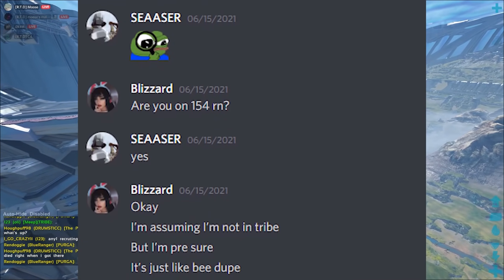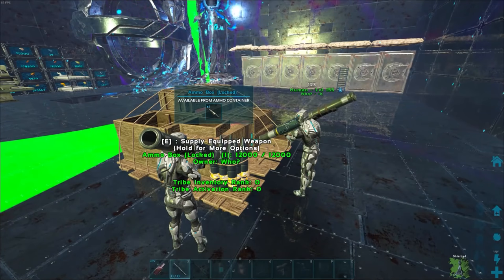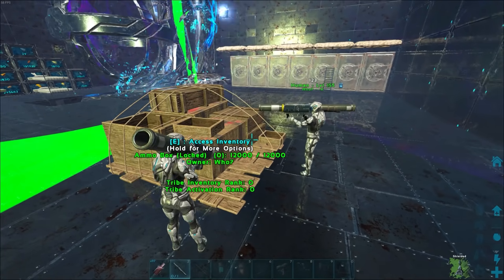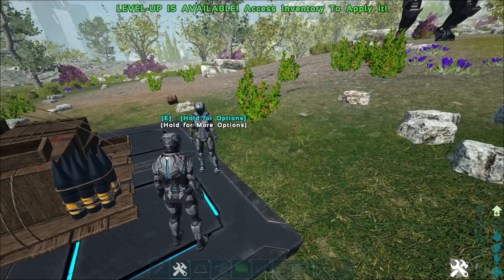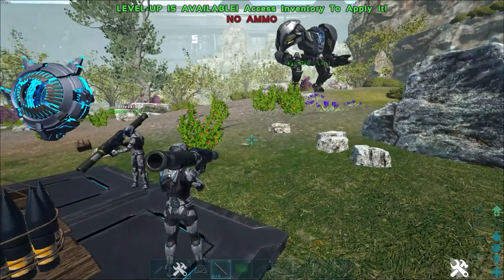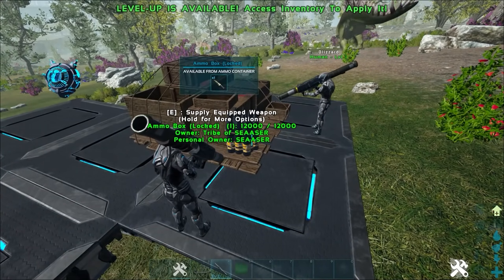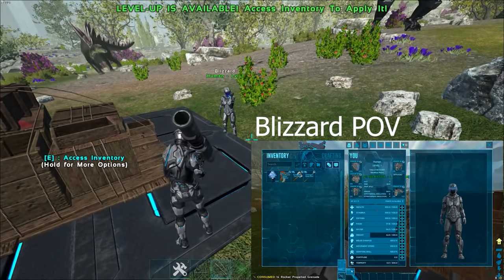Once we saw that clip, me and Blizzard decided to start looking into it in single player, trying to reverse engineer how it could be done. I have a clip here of when we finally cracked it. In single player — both of these rocket launchers are empty, right? We're working the timing: one, two, three — damn, getting the timing right... one, two, three — there it is! Got the timing right.